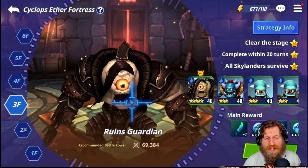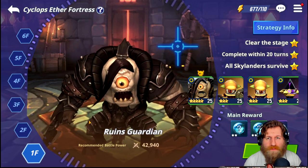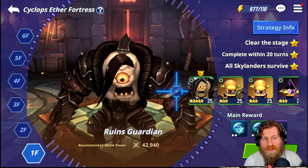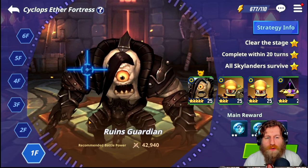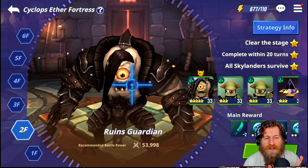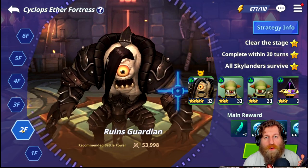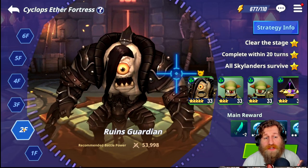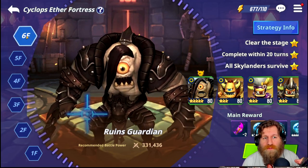That's something to note especially for free-to-play players. If you're going to be farming these dungeons you want to be as efficient as possible. You're going to want to aim for the highest floor within each energy tier — so that's the second floor, fourth floor, and sixth floor.